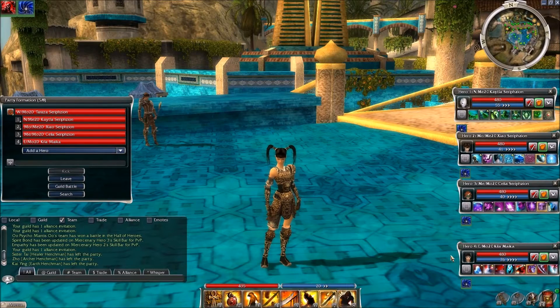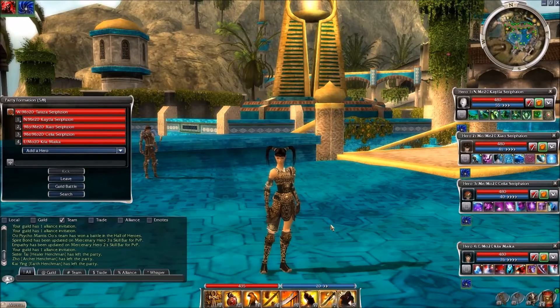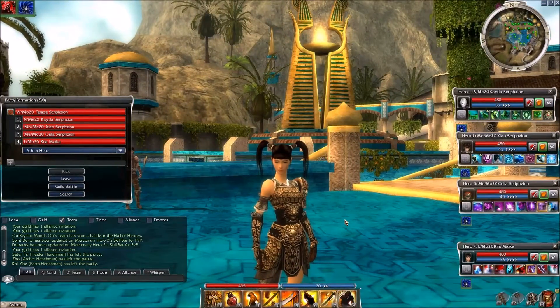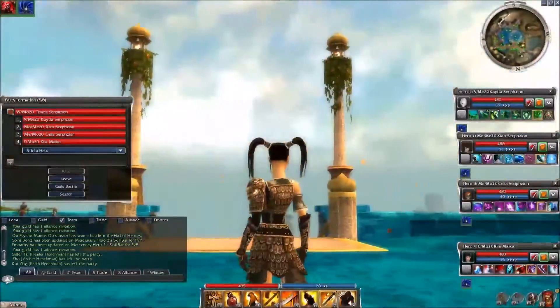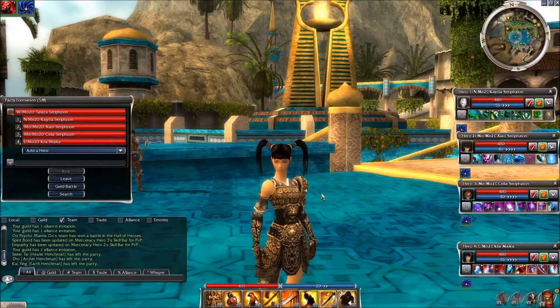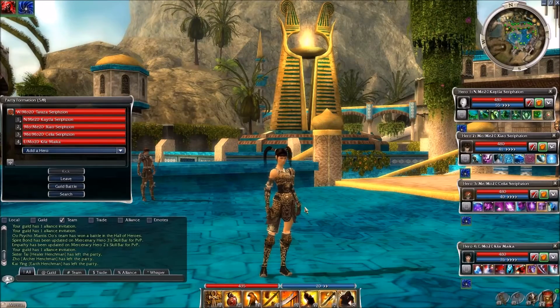Hey everyone, welcome back, Alex here again. Today I'm going to do a skill review for the last core class I have not done a skill review for yet, and that is the class of the warrior. I've got my warrior Taraza, and she is about halfway through the Factions campaign. She's got a number of skills, and today I'd like to cover defensive stance.